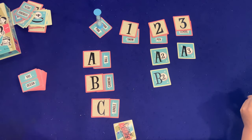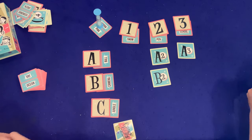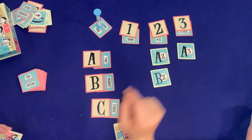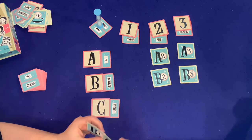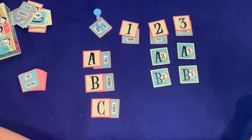Dad gives the clue 'photographer,' and Sean guesses B3 — thinking of school picture day when the photographer comes in. Correct! Now with only a few cards left, Dad gives the clue 'blizzard,' clearly hinting at snow.